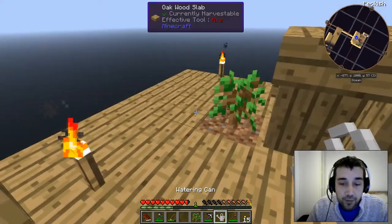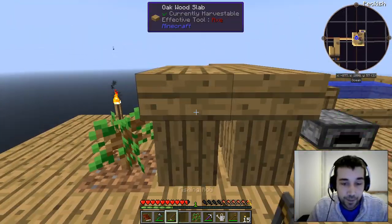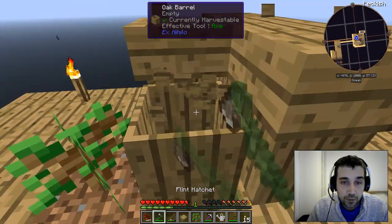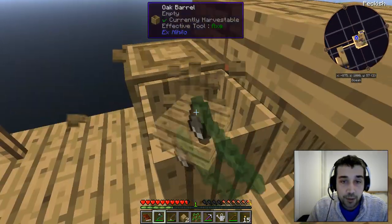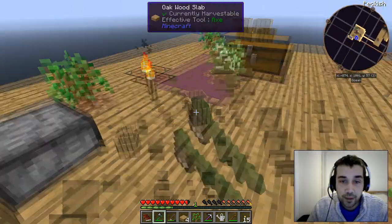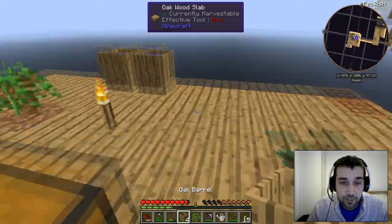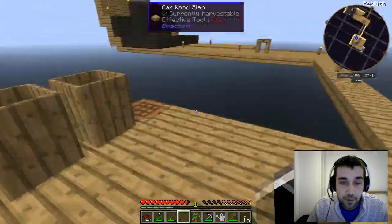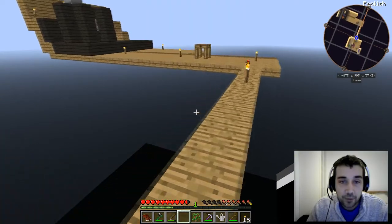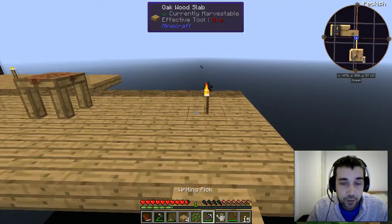So I now have my watering can, which allows me to water trees and gain access to a much larger amount of food, wood, and plant life. It'd be really nice if I had access to some ebony wood saplings, but I don't, alas.